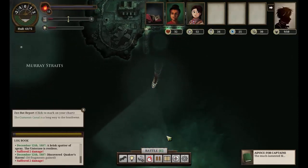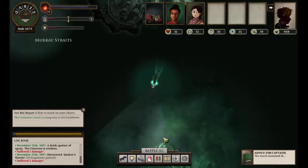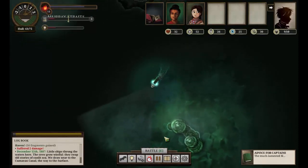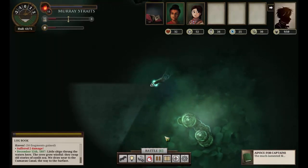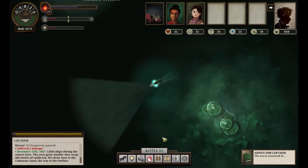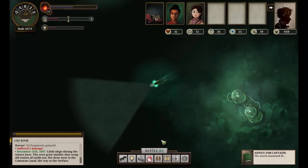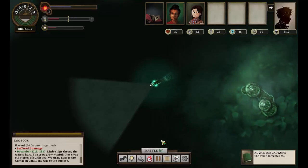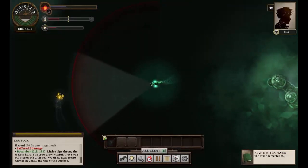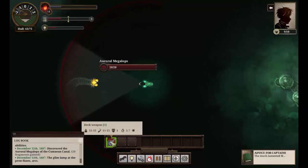The Cumaean Canal is a long way to the south-west — we're heading the right way at least. Little ships throng the waters here. The crew grow wistful; they swap old stories of sunlit sea. We draw near to the Canaan Canal, the way to the surface. Let's head back towards the shore a bit, especially as we're starting to pick up a little terror, and see what we see here. Let's pick up some food.